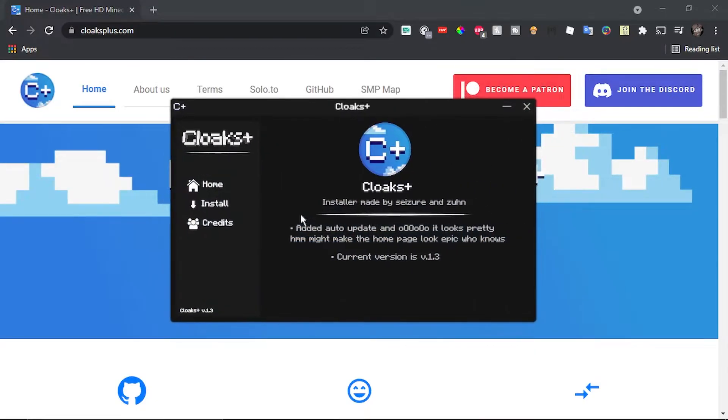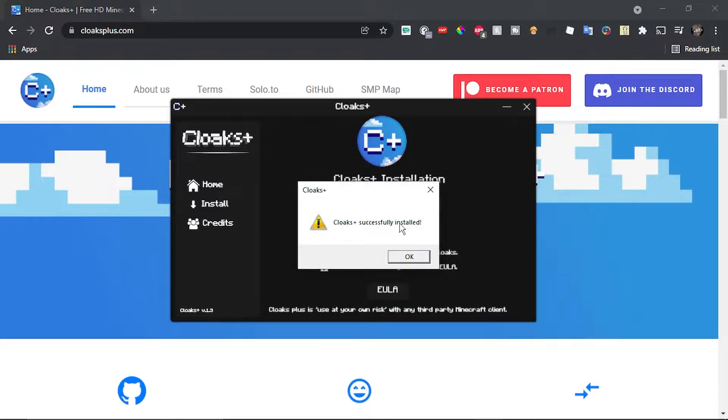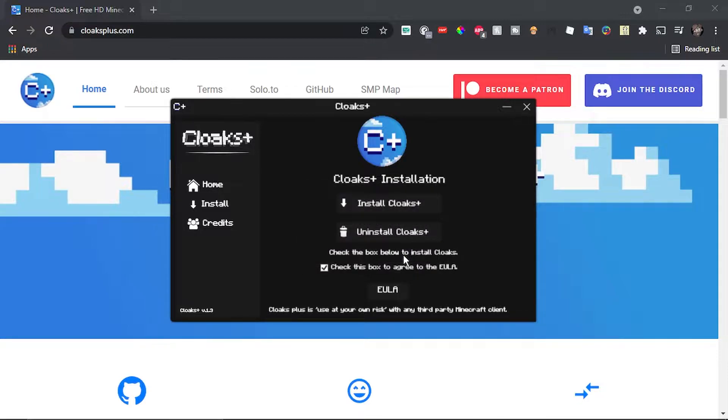Once the application opens, head to the install section, accept the EULA, and click install. There should be a box that says you've successfully installed CloaksPlus.